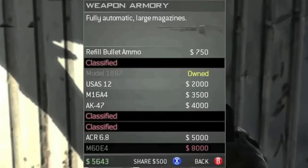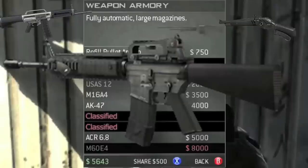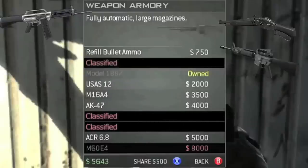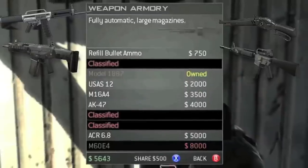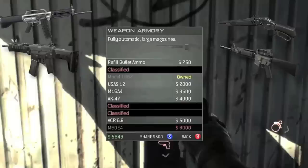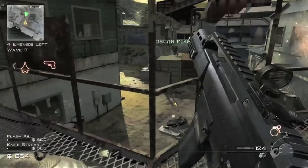Here are the weapons currently available for purchase: the Model 18A7, which is a pump-action shotgun; the USAS-12, which is an automatic shotgun; the M16A4, which is presumably a 3-shot burst gun; the AK-47, which is an automatic weapon; the ACR 6.8 — 6.8 is actually the caliber of the gun, so it should have more damage; the M60E4, like the one from COD4; and the G36C, like it was in COD4.